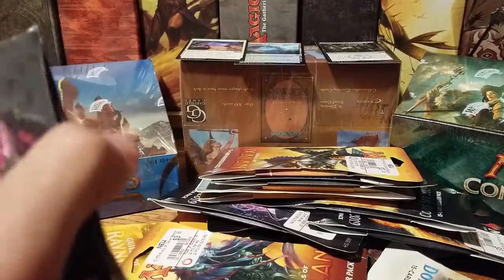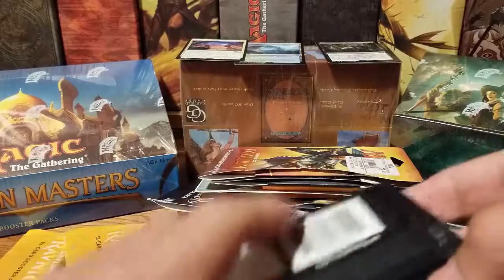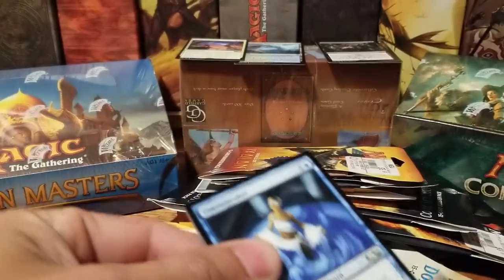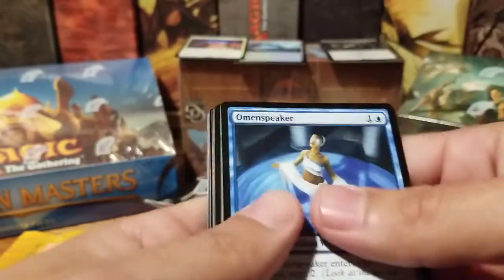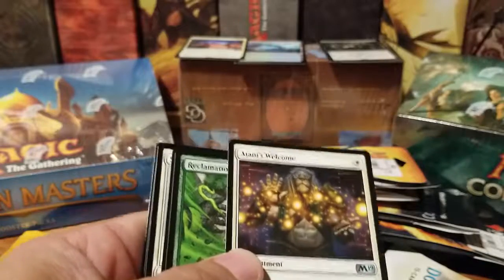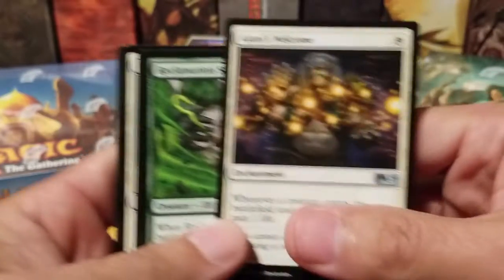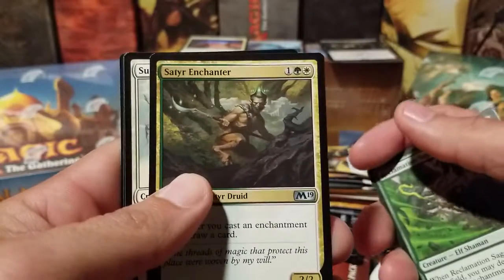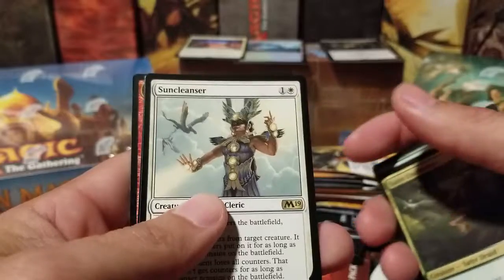We'll go with M19 again. I'm not sure what else is in here — I've already pulled a Jace and I think all the Planeswalkers. The only one I don't have is the Nicol Bolas. Gotta watch these — the other day I was opening up cards and I didn't realize it until after I was putting them up, the commons were all jacked up, the corners weren't cut right. Jace's Welcome, Reclamation Sage, Satyr Enchanter, Sun Cleanser and Sun Cleanser.